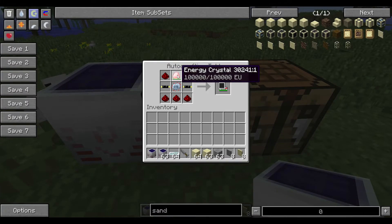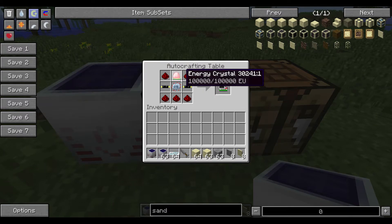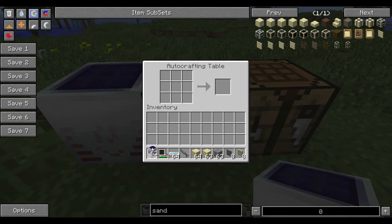It's made with redstone, energy crystal, advanced circuit, some tin, gold cable, and more redstone. Of course we're using a fully powered energy crystal, so it creates a fully powered one.